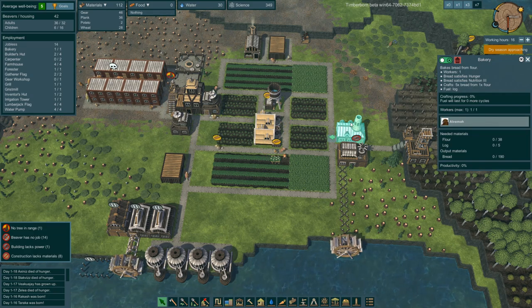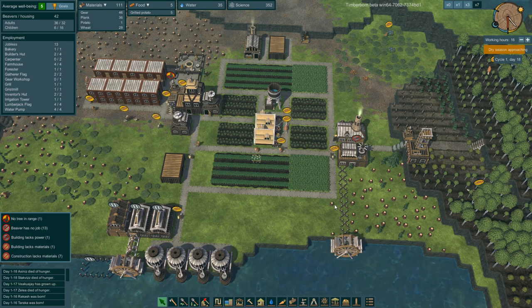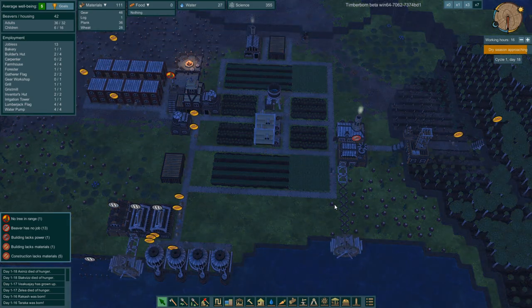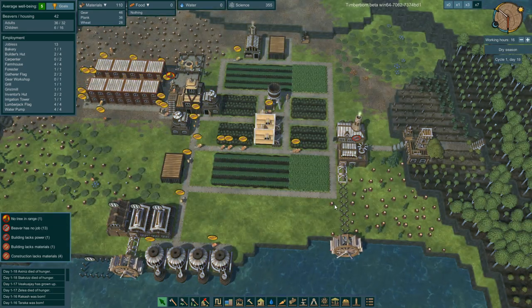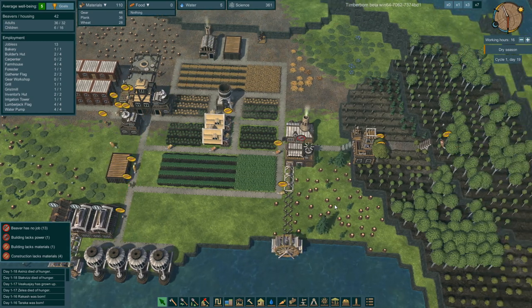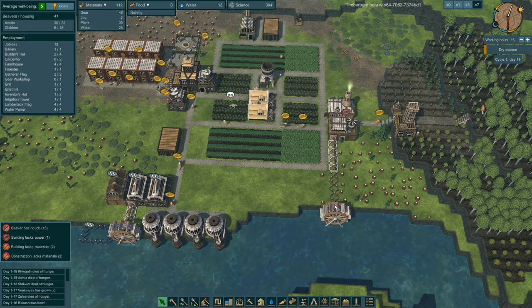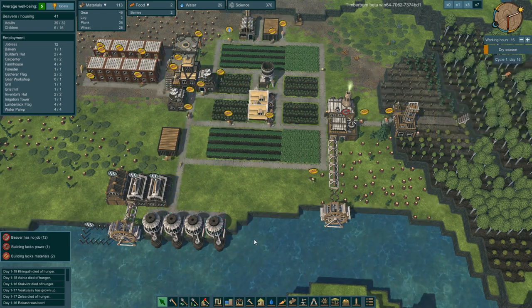Bakery is almost complete and then I can start on the power. Got somebody working on that — awesome. Once it's all built up they just need a handful of logs. I need more guys chopping trees — we don't have enough lumberjacks. We have four water pumps. Wait, we're in the dry season now — did the river go down? Are we producing less water? Productivity is at 46%.